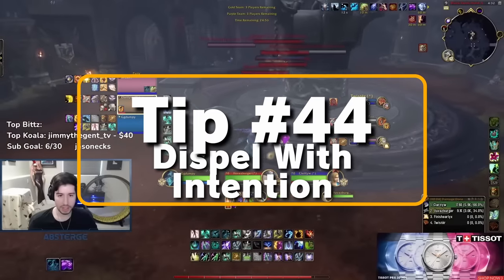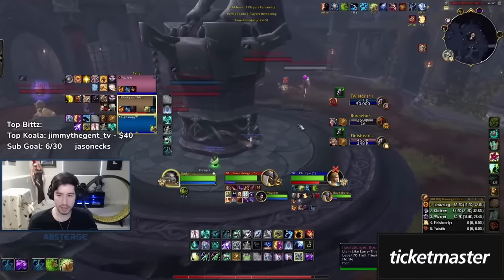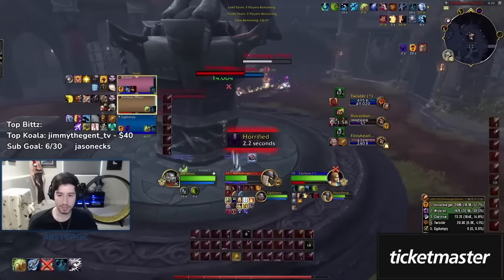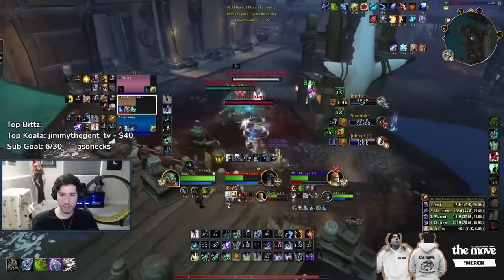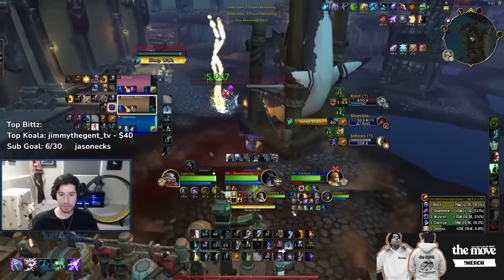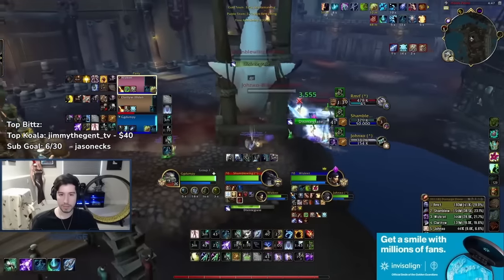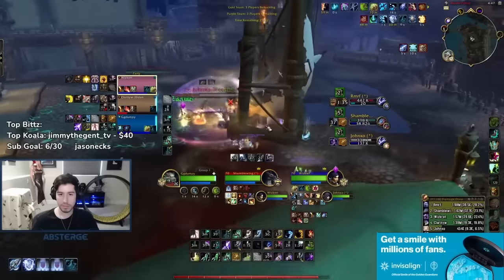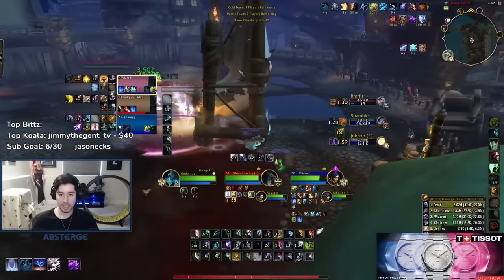Tip number forty-four: you should be dispelling specific abilities, not just randomly. For example, if a Shadow Priest is about to ramp up, make sure your allies are topped before you dispel his dots and take the fear from Vampiric Touch. If Affliction Lock is lighting up your team, prepare for the backlash damage and dispel Unstable Affliction. Having a sharp eye for worthy dispel targets like Hoj is what separates an 1800 healer from a 2400 healer. Dispel poisons off rogues — they hate that. Dispel roots, slows, and other things hindering your DPS. Make sure you're dispelling with intention.